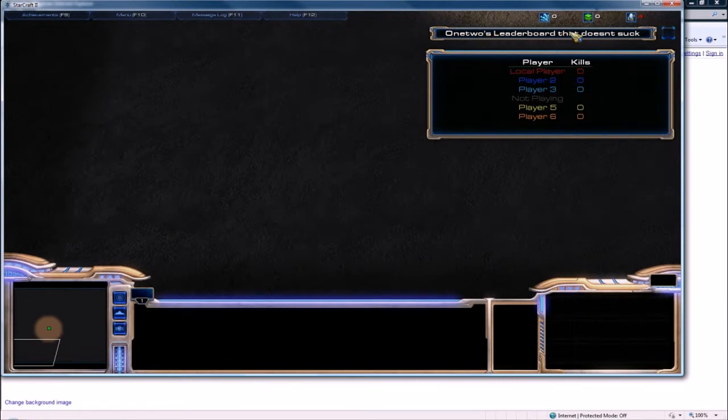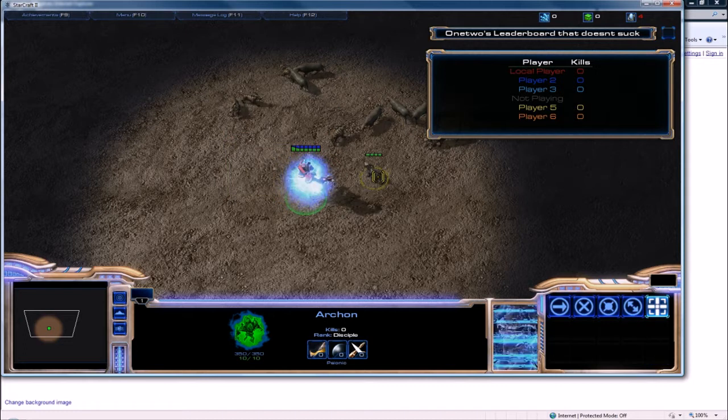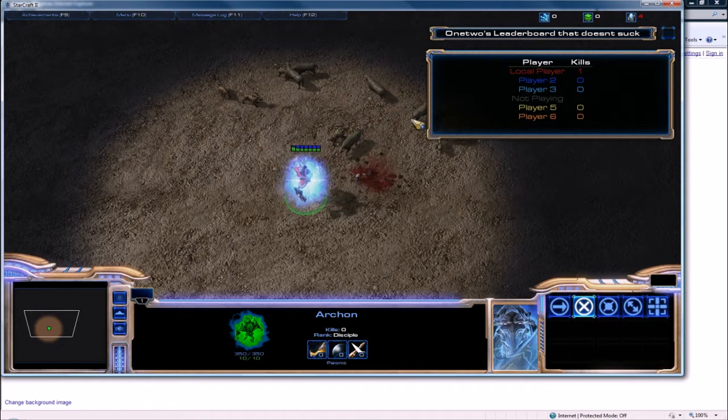As you can see — local player zero, player two, player three, player four — since they're not in the game, they get that little gray thing. Players five and six got zero, so perfect. Let me go kill some critters to see that it updates — there we go, one kill.